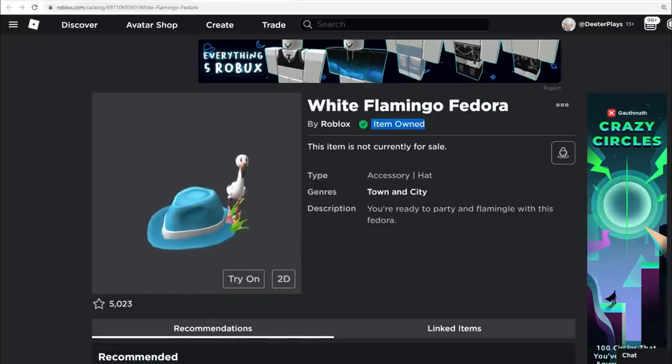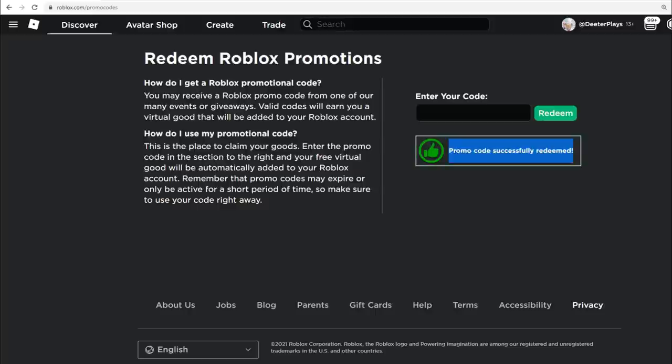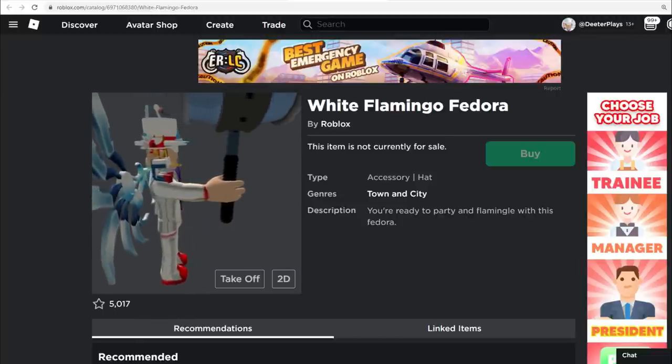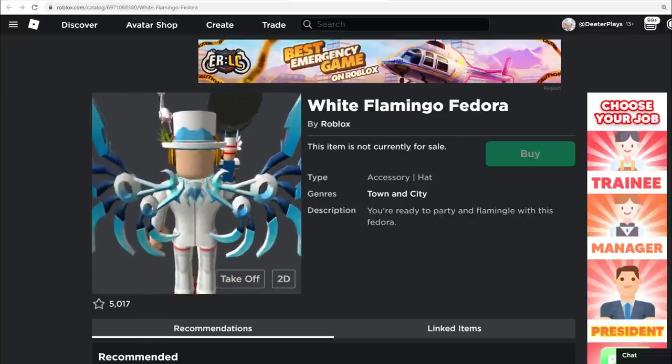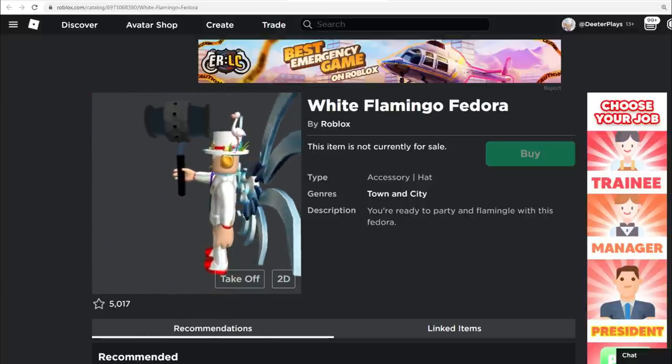Then right here this white fedora — you can refresh and it says 'item owned.' That's all you guys have to do to get this for free. Just go to the promo codes website and type that in. I'm not sure what Mercado Libre is, but that's the code you use. Let me know in the comments — I'm actually quite curious. Is that a wrestler or something?